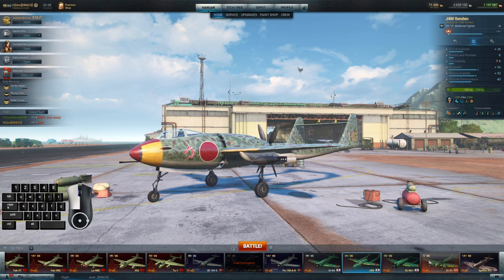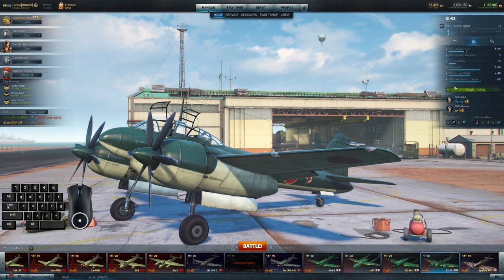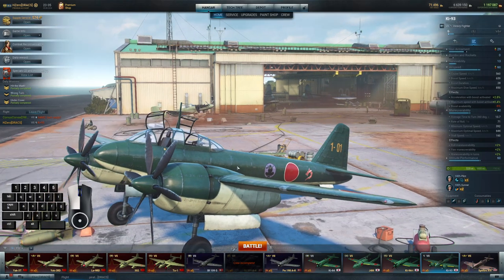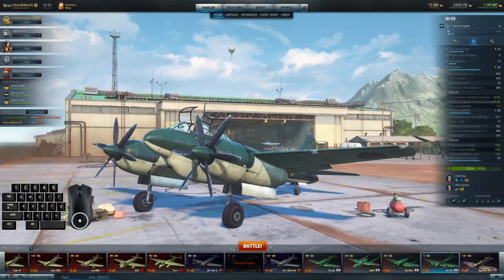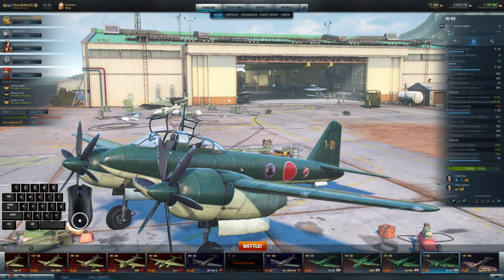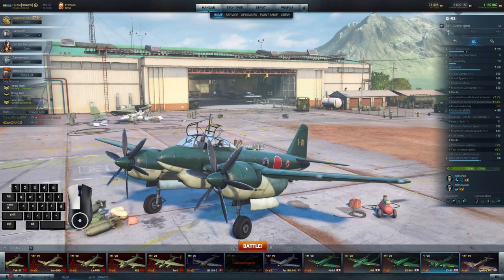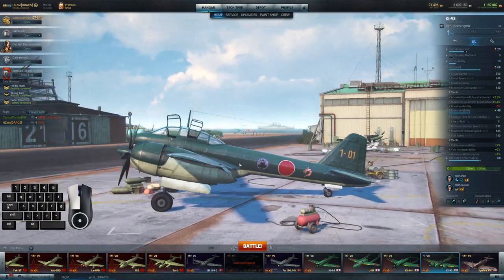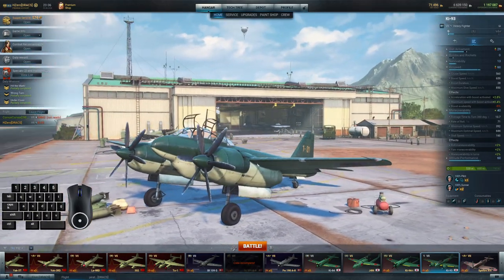I think Wargaming could just change the skin a little bit and boom, there you go. They don't even have to just change the skin — if you want the bombs on it, all you need to do is bring in the Mustang Mk.1 skin, which is already in the game model. Then just put in the stats for the tier six Corsair with the bombs on it. You've already got it balanced — it's ready to go, easy to put in the game, and I would certainly enjoy it.